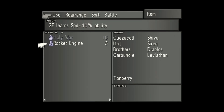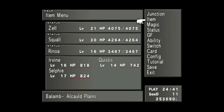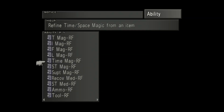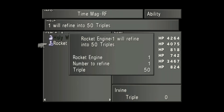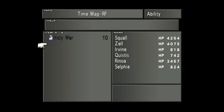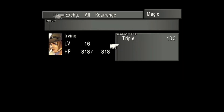I want to take the rocket engine and teach that to the Tonberry because the Tonberry has got a lot of extra slots and I'll be keeping it in the defense setup for the whole game. I want to take the Time Magic ability and refine the rest of the rocket engines into Triples. Be careful — if you send it to one character who already has Triples, you'll put 110 and the game maxes out at 100. So I'll refine 100 Triples for Irvine.